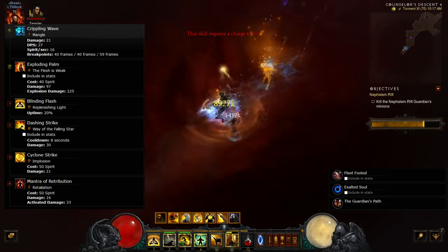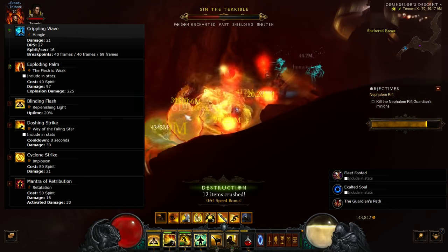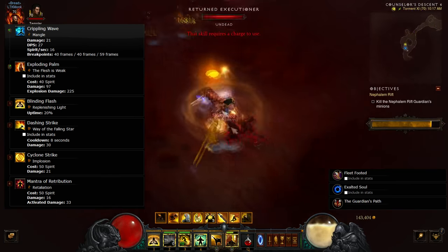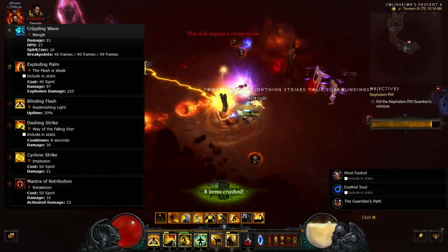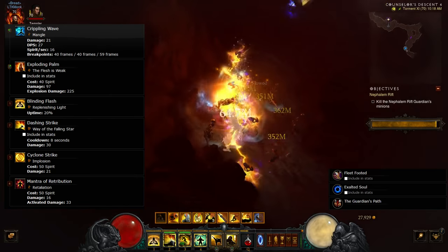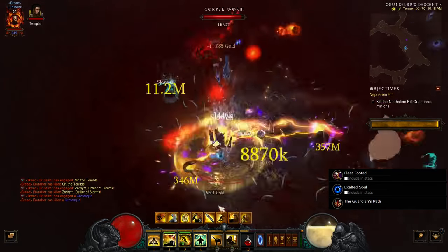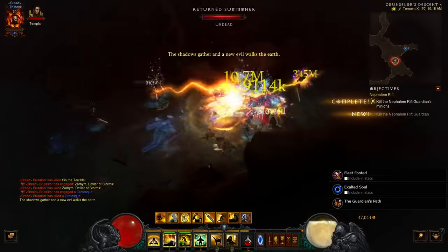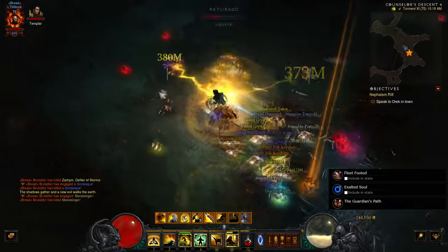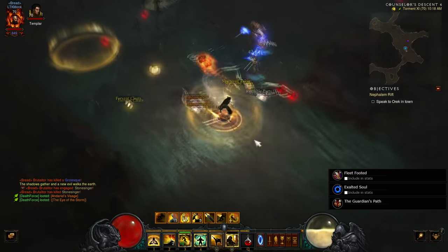The next skill stays the same — Wave of Light or EP. With Sweeping Wind, you can swap to Replenishing Light if you need more Spirit. If you don't, you can use straight EP or Self-Reflection. If you're not using Sweeping Wind, I'd recommend EP. Dashing Strike and Cyclone Strike Implosion stay the same. When you reach level 30, you get your third passive skill. You should still be using a two-handed axe unless you've picked up a Legendary. I would use Guardian's Path — it increases Spirit generation by 15%, which is perfect for casting EP and Wave of Light.